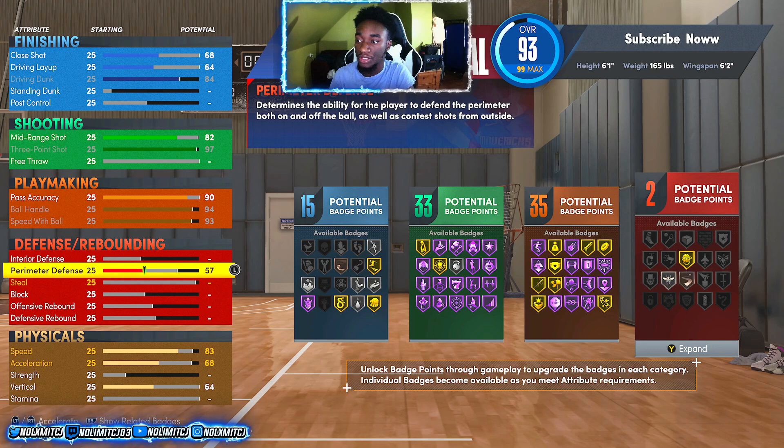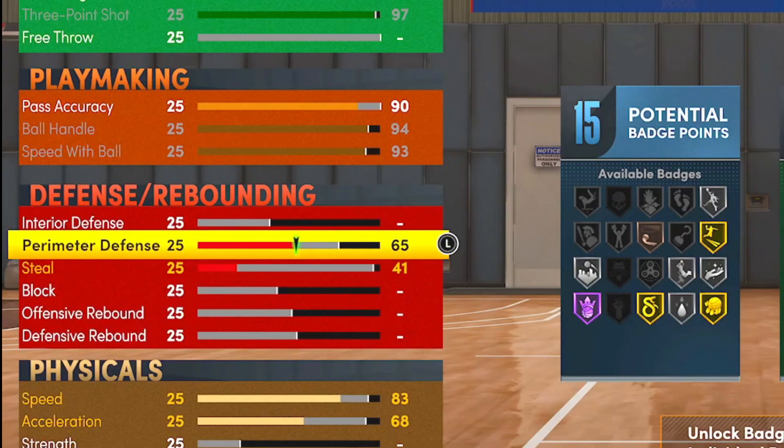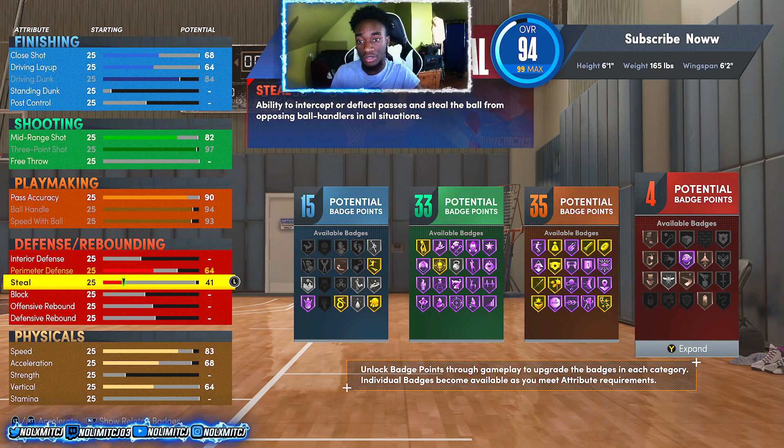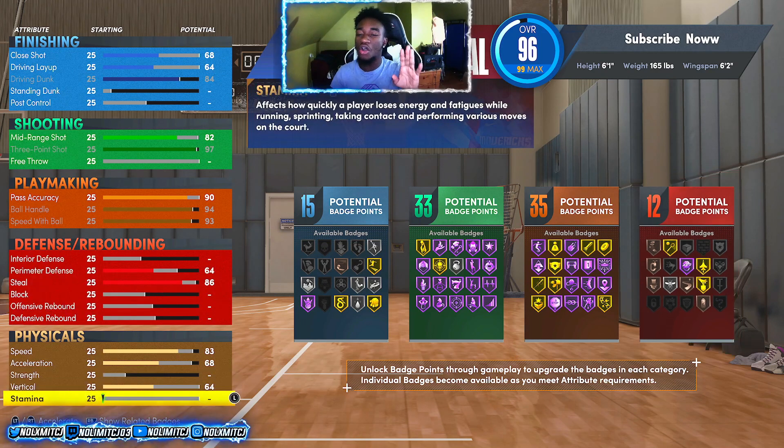For defense, you're going to have about 12 defense badges with this build. Go perimeter defense and upgrade to 64. At 64 you can get Bronze Clamps and Bronze Menace, so in those moments where you have to guard ball, you're ready for it. Then upgrade steal to 86 - an 86 steal is going to allow you to get Pickpocket Gold and Interceptor. Those are the two best badges as far as defense goes. At 96 overall, that's all the defense attributes you'll need.